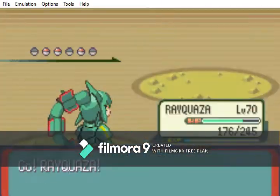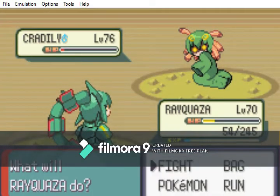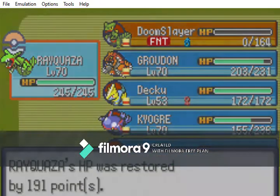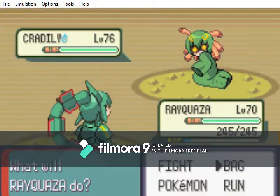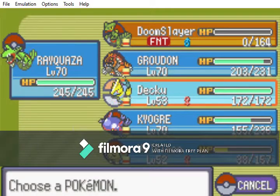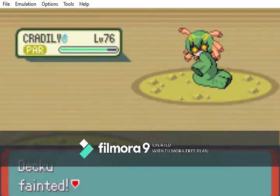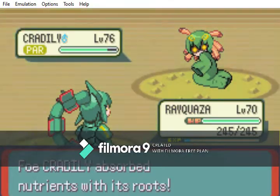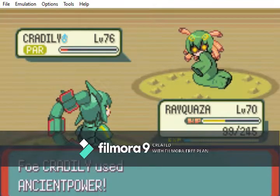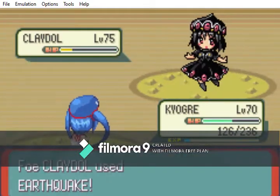Let's go back into Rayquaza. Let me just use Outrage. Oh, isn't that great? I feel justified in using Swords Dance because most of my Pokemon aren't even at max level — half my Pokemon on my team are around level 70, the other ones are in their 50s, so I feel justified. Actually, let's do Thunder Wave. Bring out Rayquaza. I think we can just barely do it. Armaldo.